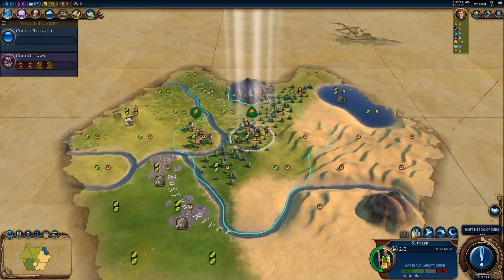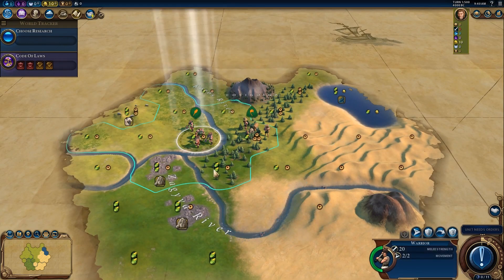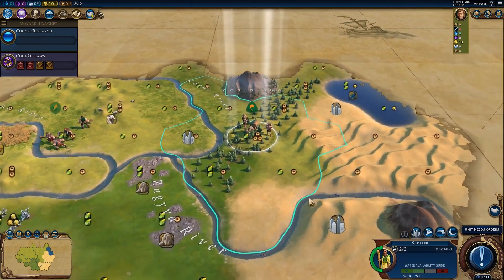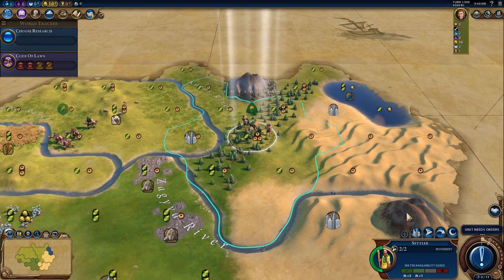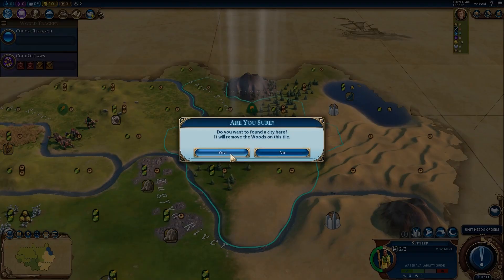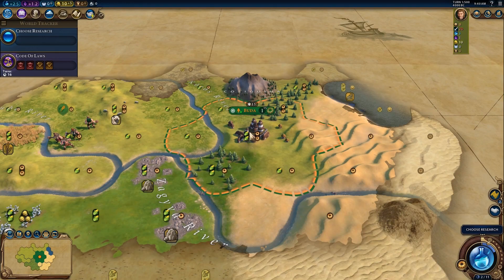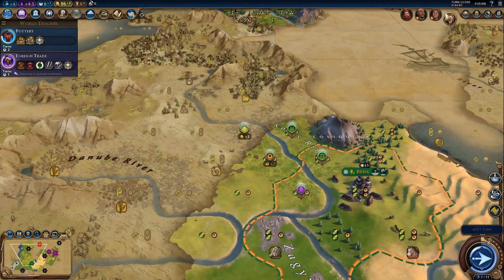Once you unlock the tech, you can choose to sell the resource for gold or keep it for amenities — either way it gets you off to a really good start. Generally speaking, luxury resources always have strong base yields as well as features that further improve the tile. So settling on a luxury resource gives your city a strong base and a great first tile to work.